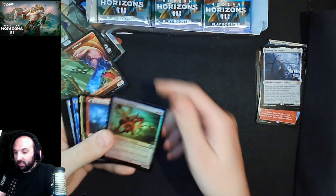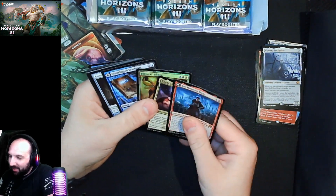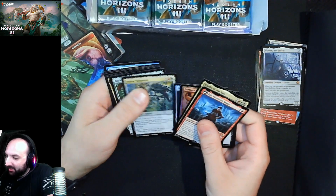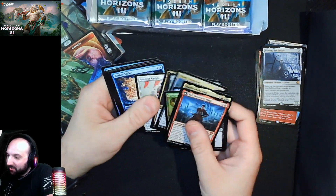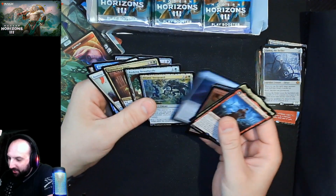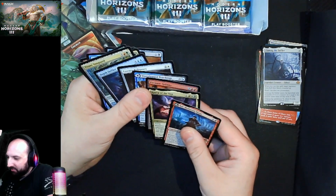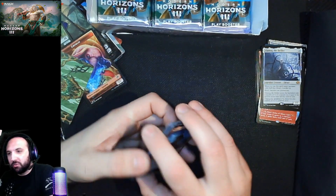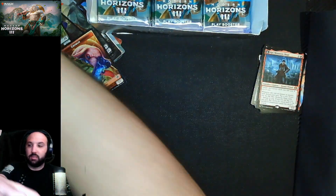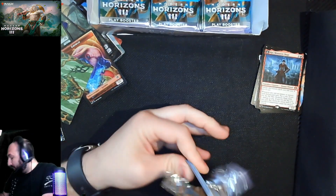Pack one pick one again — or we can just open a couple of mythics again. Ral isn't great and Kali is terrible in draft — Ral's fine. I think if you want to win you probably take the Vanguard here, but I'd probably take Ral — the card's just really cool, though it's probably wrong. If I was at a Pro Tour I'd take the red-green card.